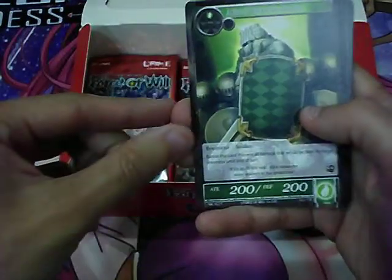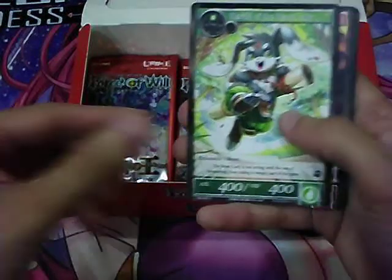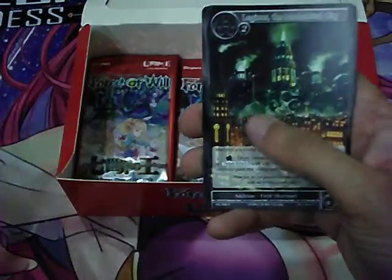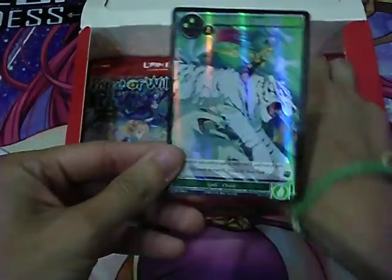Pack 17: Soulless Soldier, Alice's Little Guardian, Necromancy of the Undead Lord, Earl of the Beast Lady, Familiar of Primogenitor, Prince of the Beast Lady.